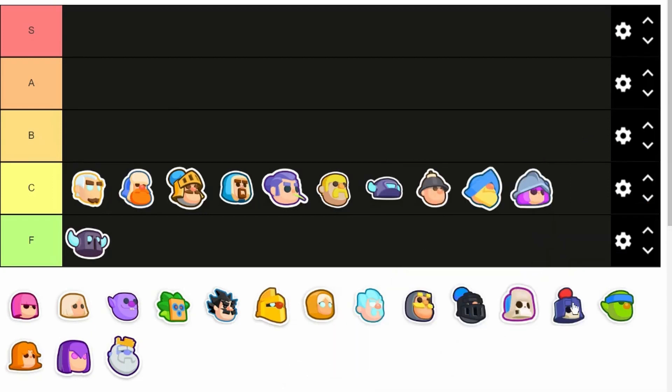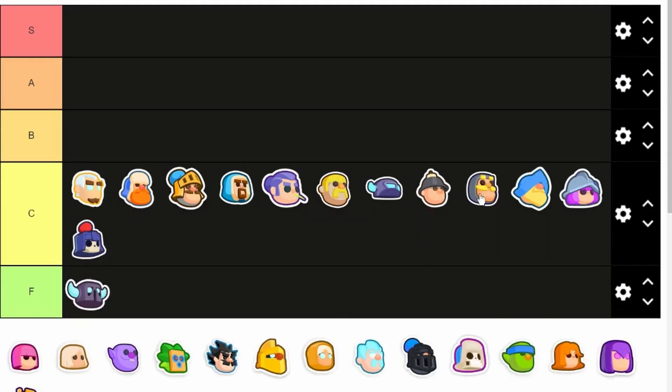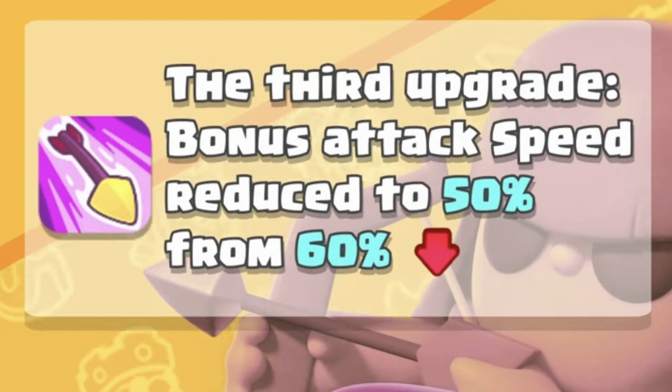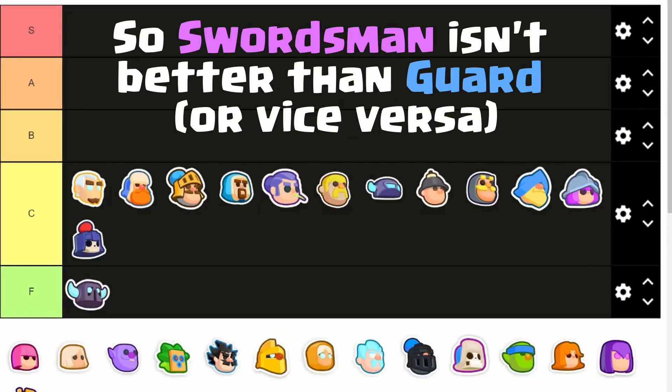And finally we got the Guard and the Knight, the two-elixir tanks. In the last meta, they were mainly used to tank Archer shots. But now the Archer has obviously been nerfed, so in turn they kind of lost their purpose too. They are decent tanks, but they just have no place in this meta.